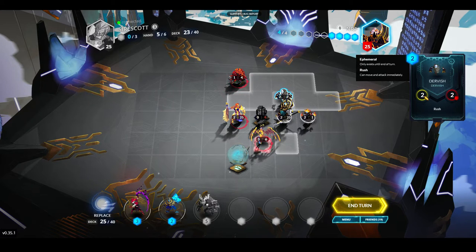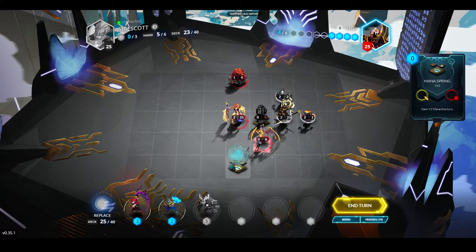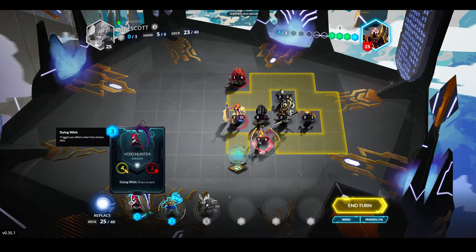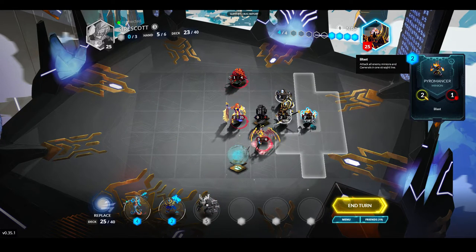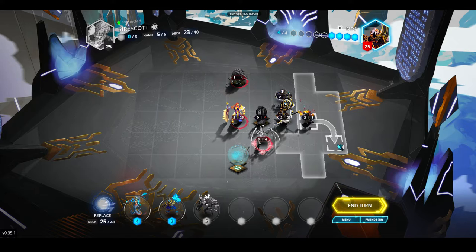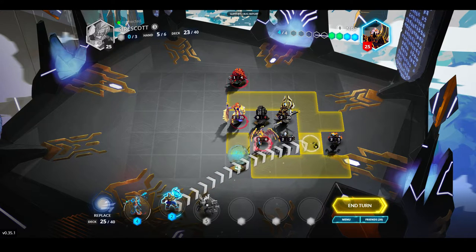I can play Primus Fist next to that. Doesn't look like I'm going to be able to reach that mana spring — I can't play it with Primus Fist because I have to use Primus Fist. So I'm going to replace this, hopefully get a two drop. I get a Frostbone Naga. I think I'm going to play Primus Fist this turn because I want to take down the Suntime Maiden as fast as possible. Primus Fist comes down right here.